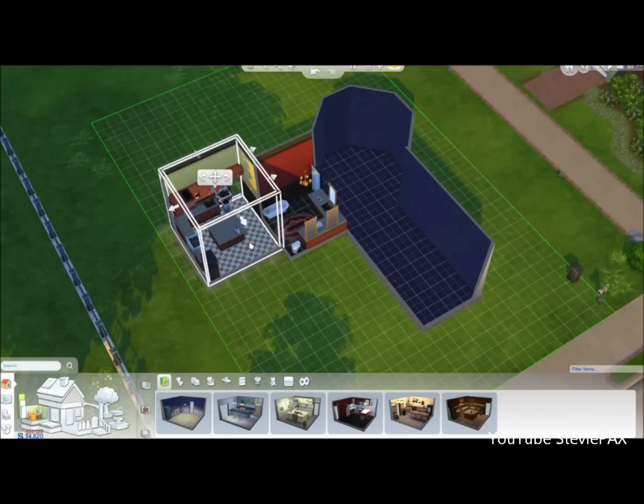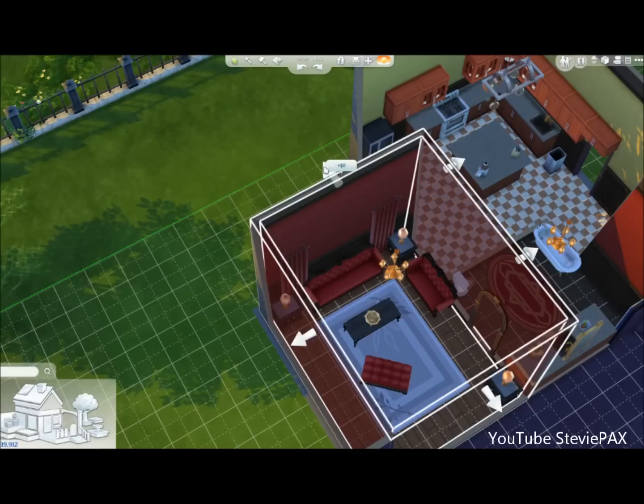You can spread the rooms apart now and the furniture automatically resets to the way it should be to make the room look really nice, so this game looks incredible — a lot different than The Sims 3, and definitely going to be a lot different to build with. You can make some crazy houses.